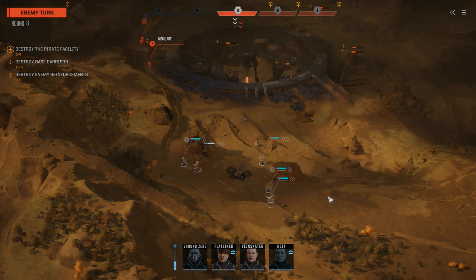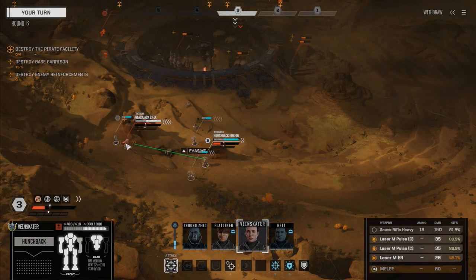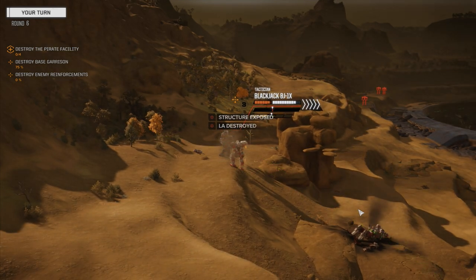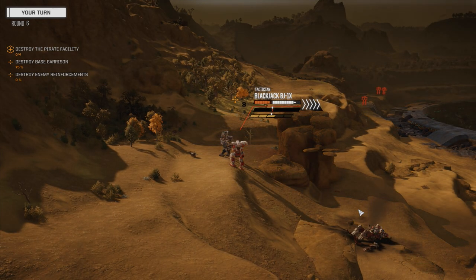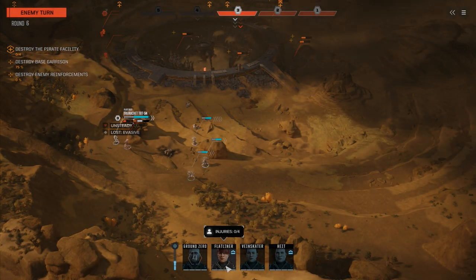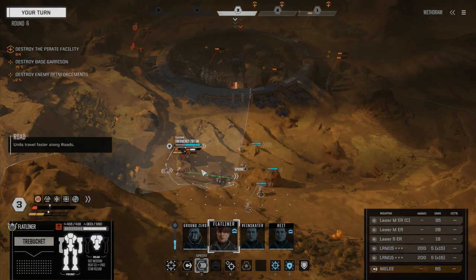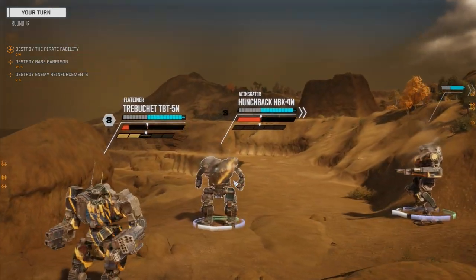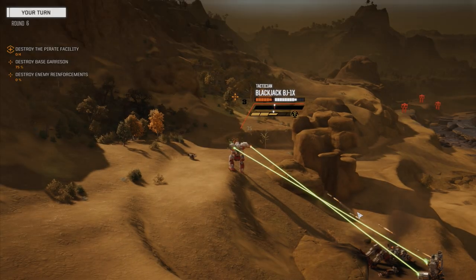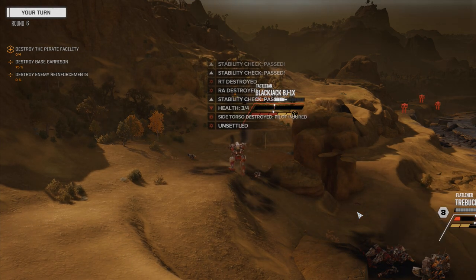A 45-tonner moving up — should be able to pull this Blackjack down this turn. Just going to move Veinskater over here, looking at this guy's back. Let's give him some love. Got his torso, not bad. Flatliner, move around behind him — maybe we can take him down and not have to worry about their turret. Wish I had dead fire ammo. Don't think I sprinted far enough but that's fine. Knockdown — should be anyway. Nope. Well, we go before him next turn, so he's done for.